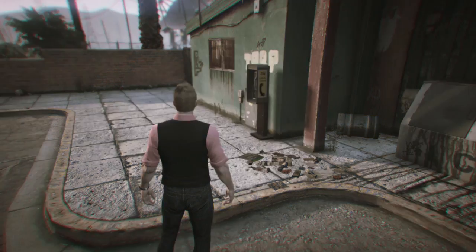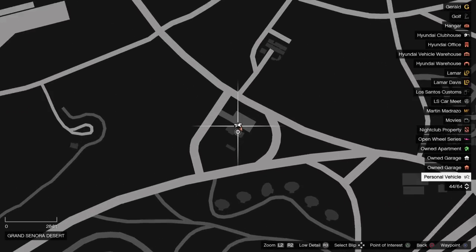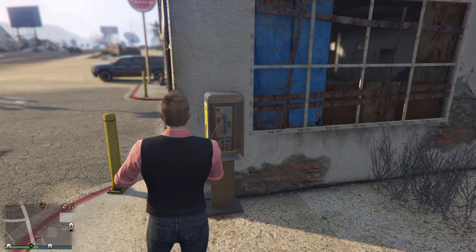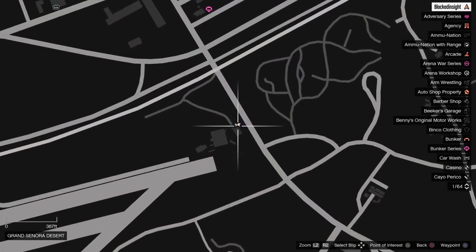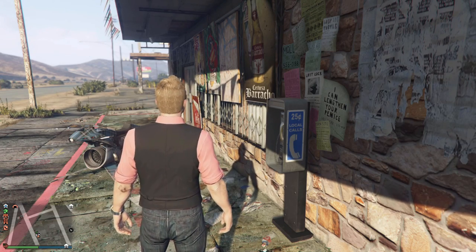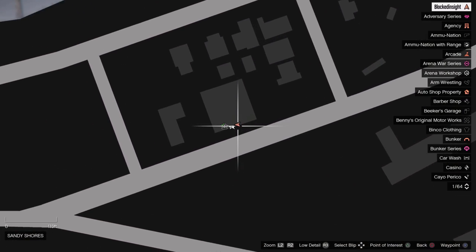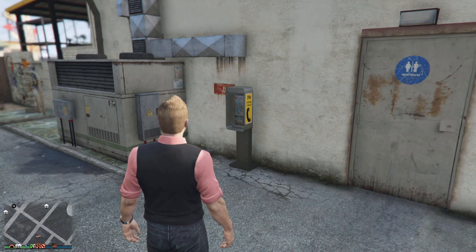Payphone location number twenty-four is right where you can play darts, over here right by the Sandy Shores airfield. Payphone location number twenty-five is located at the old gas station right on the Sandy Shores airfield.